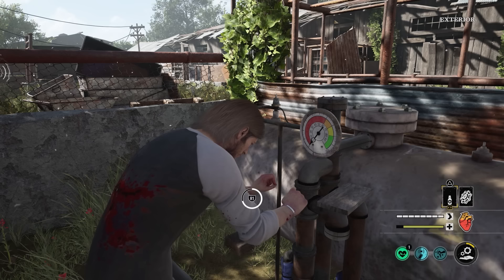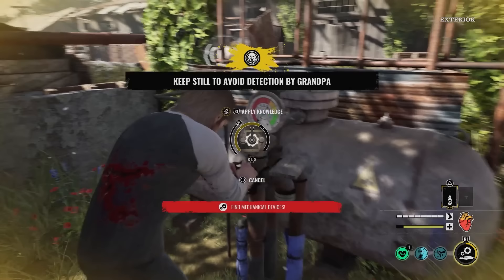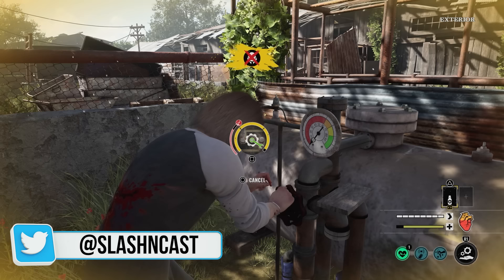As you can see in this clip, I'm working on the valve — I'm inspecting it. Once I get it inspected, I put the valve handle on, and then the first thing I do instead of turning it on right away is tamper it. When I tamper it, it automatically turns the valve on. It'll do the same thing with the fuse box, generator, or battery — it'll turn those off. You inspect it, then tamper it, and you don't actually have to do the mini-game yourself; it's automatically tampered.